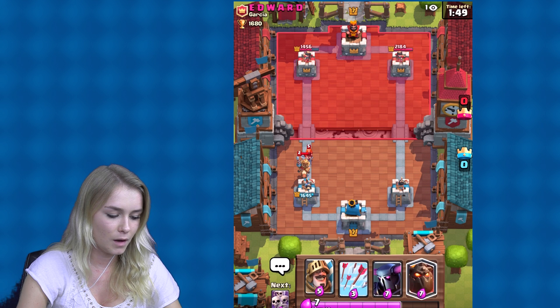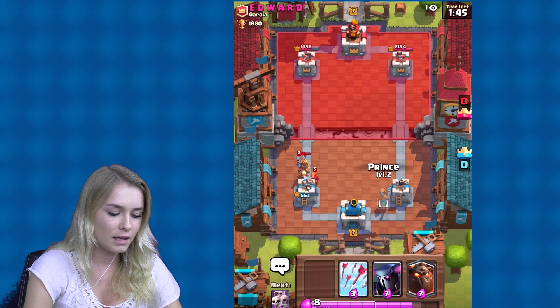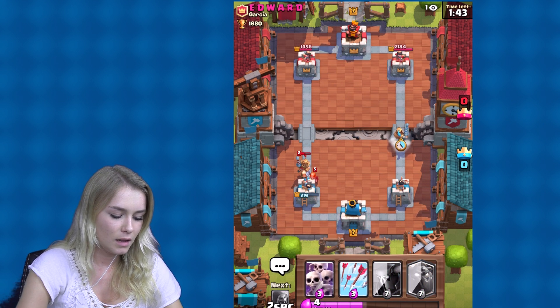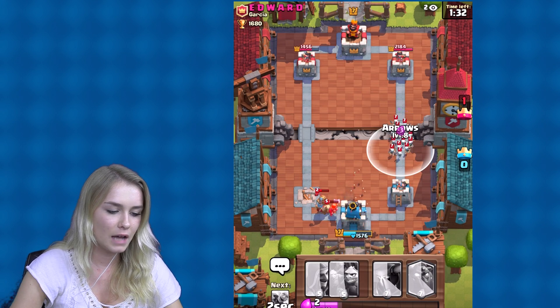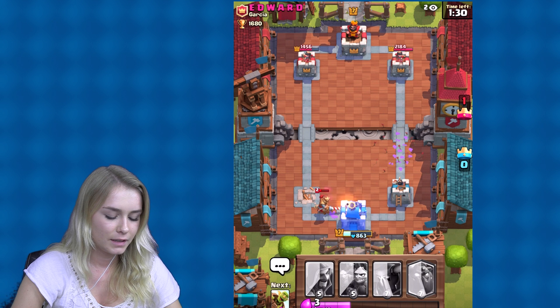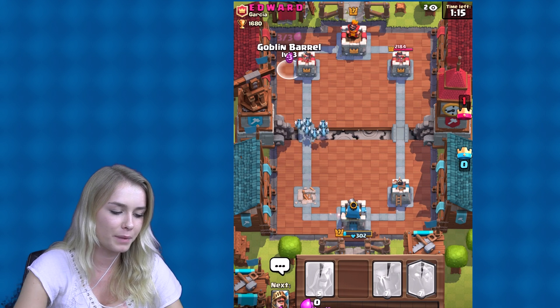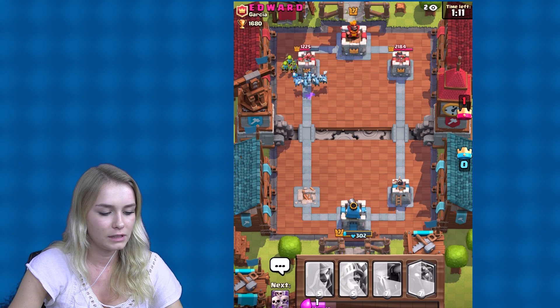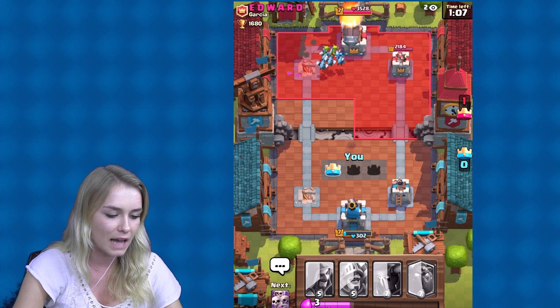Oh no, I don't really know what to do. This is super difficult and worrying — I think he's really good. He's on the lead now, obviously. She is gone — let's get a goblin barrel over to that side. Come on, keep on going — yes! And we got a tower, guys, we got a tower.